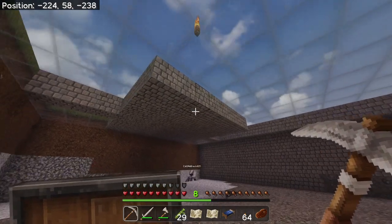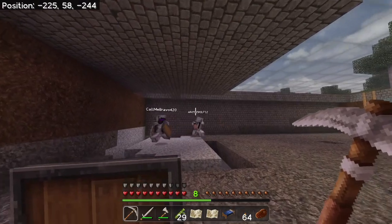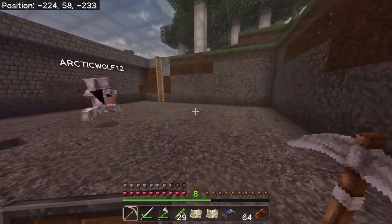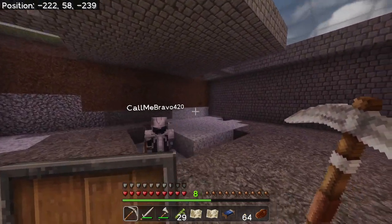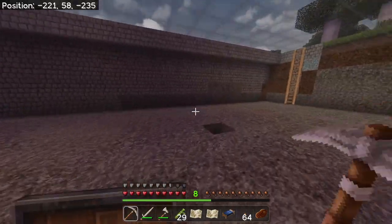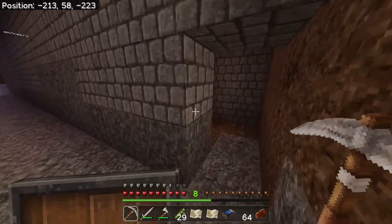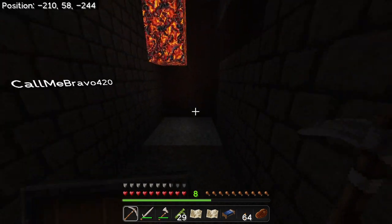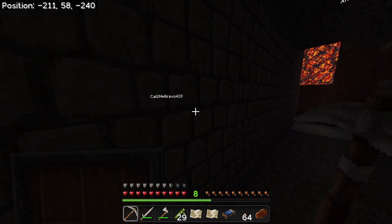It looks like Bravo's gonna put in more glass up here. Is that your plan where this cobblestone is, Bravo? No, I left it like that. Okay, cool. So if a creeper blows up right there it will take out more of the cobblestone — that's actually really smart. Y'all get to see that, and when it's a finished product y'all will get to see it.